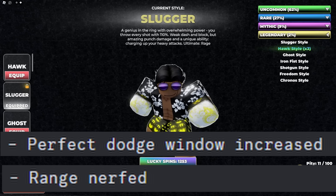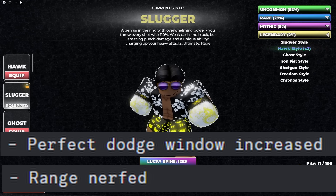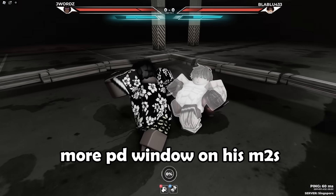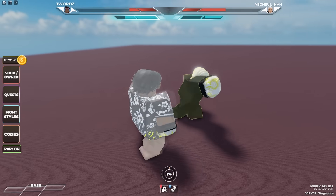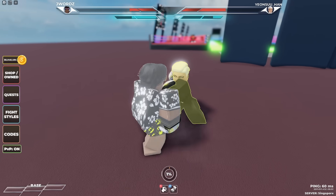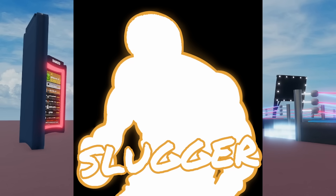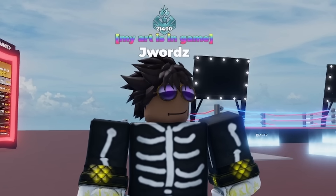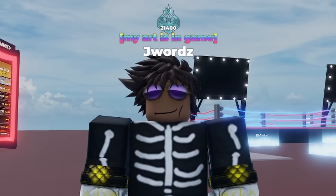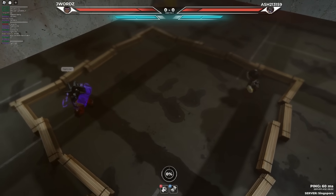It also got a range nerf, as well as a perfect dodge window increase on both M2 versions, making it easier to perfect dodge. Slugger's delay on M2 also makes it pretty easy to dodge if you just dash after dashing too early. Overall, Slugger went from being overpowered — the best style in the game — to just average and balanced. It now feels fair to use Slugger, and it actually takes skill to use. Anyway, here is me using the nerfed Slugger.